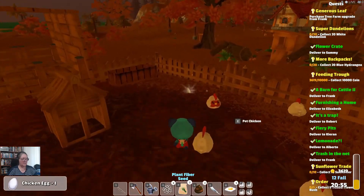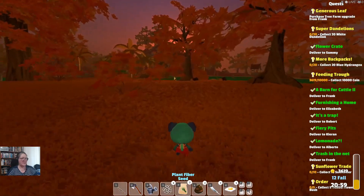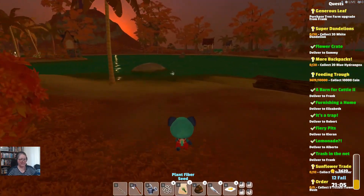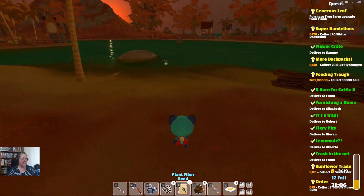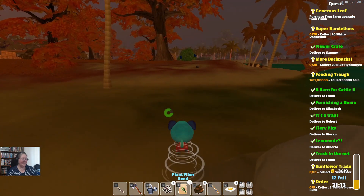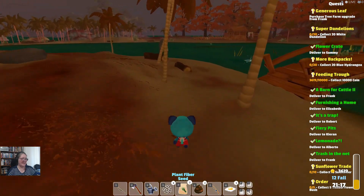Picking up eggs here and here. I also need to make my chicken pen a bit bigger. Let's go in here — what is that? Where's my fishing rod? This is my fish trap that I set.